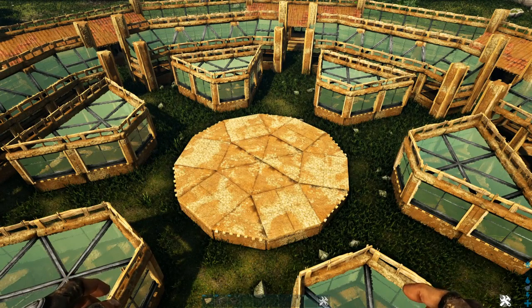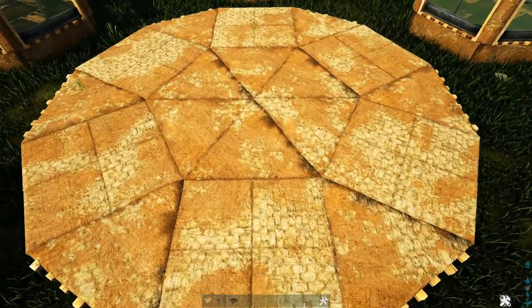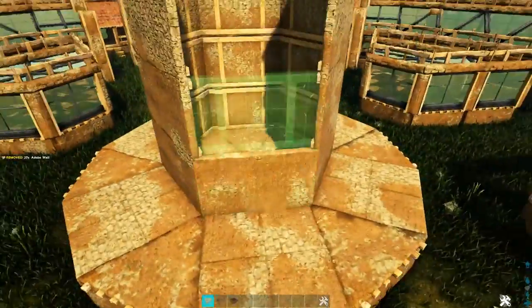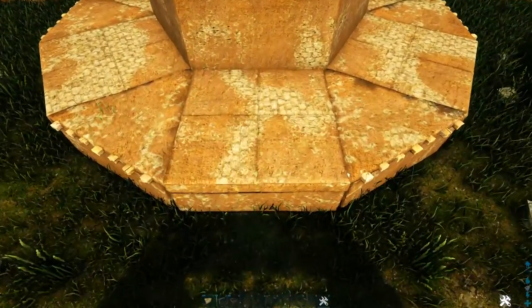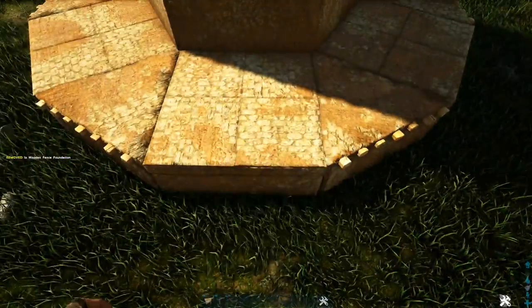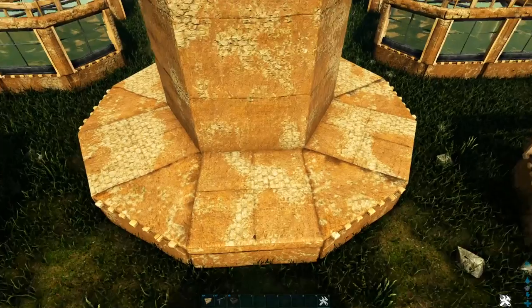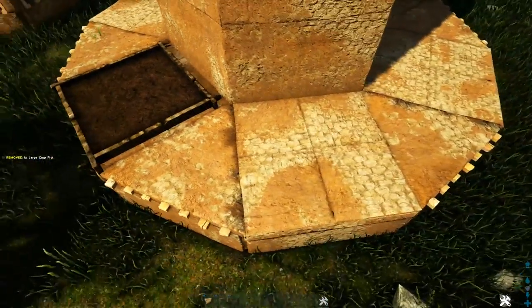Now the last part of the build is the final center piece. Head to the center and build up this center area with five high adobe walls all the way around. Then get out a wooden fence foundation and place one on each of the regular adobe foundations. Get out a large crop plot, line it up in the middle of the foundation, and place one on all of the regular foundations.